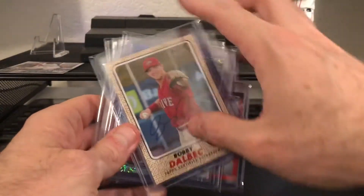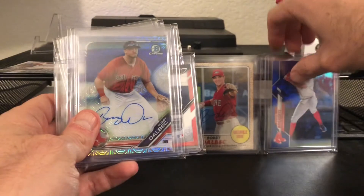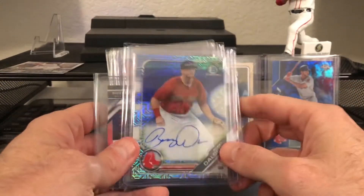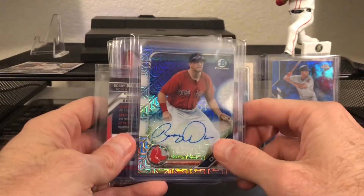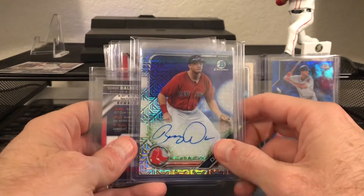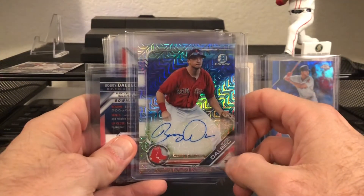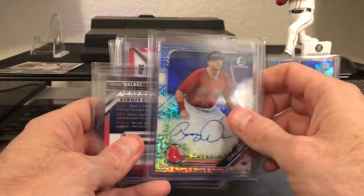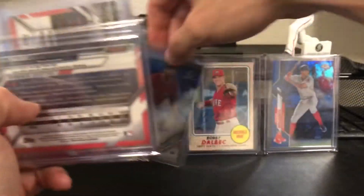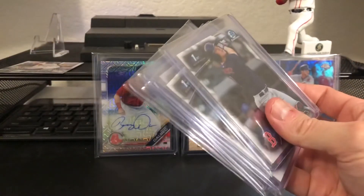Got it at a good price right before his stuff took a bit of a jump when he first got called up. And this is from last year's Bowman Chrome — the mojo refractor on-card auto. Beautiful card. I was able to get this also before his cards took a bit of a spike, so really dope.